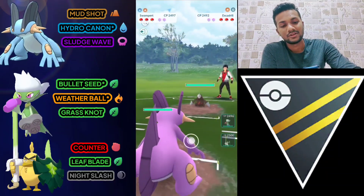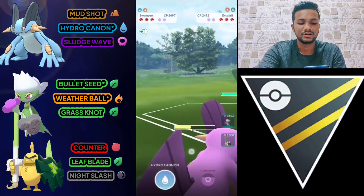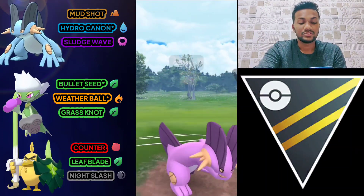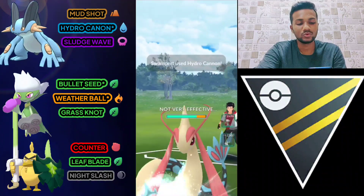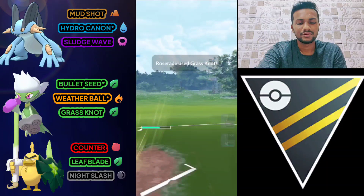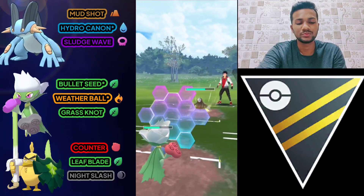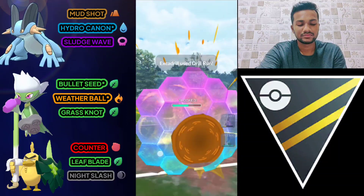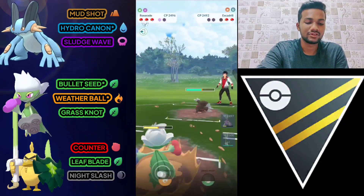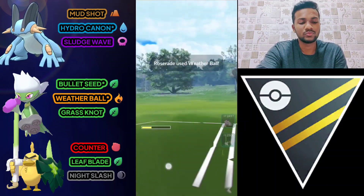Again it's a good start for us — Excadrill is weak against Hydro Cannon. I'm not going to use my shield. Let's go for Hydro Cannon. He uses his shield and then switches to Meloetta. Let's bring out Roserade and use Grass Knot — it's super effective against Meloetta. Excadrill is also weak against Fire-type, so let's do Weather Ball. One Weather Ball is enough for Venusaur, which is super weak against Fire-type attacks.